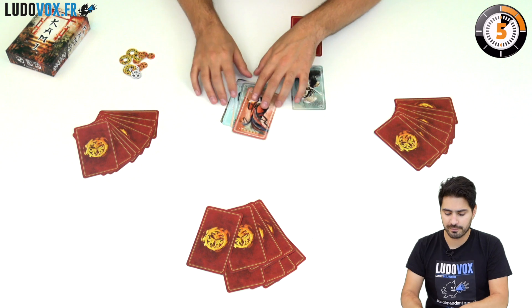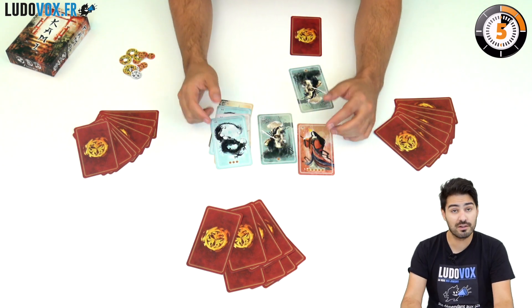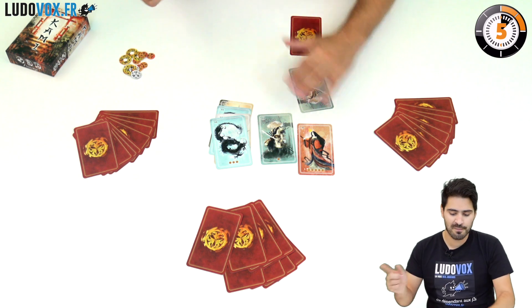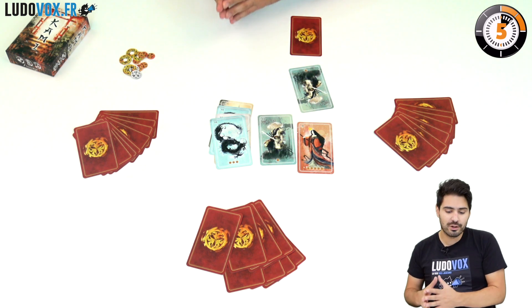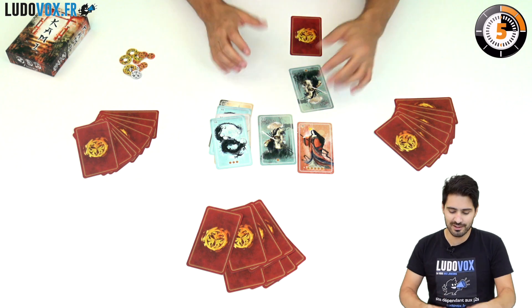So what will you find on a card? On a card you have a different number of seals, which are victory points if you score that card at the end. You also have the number of different copies of that card in the game, and this is very important because rarity is key in this game.